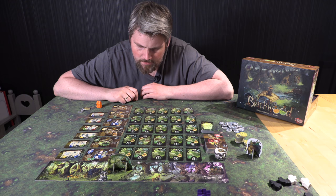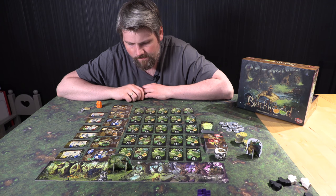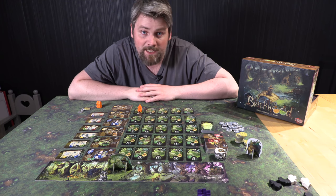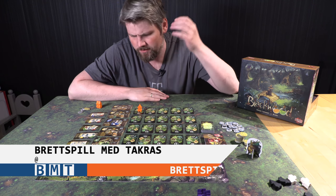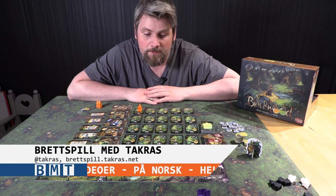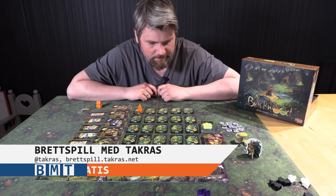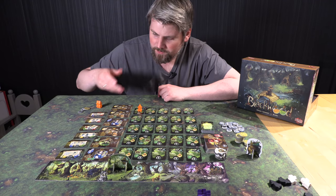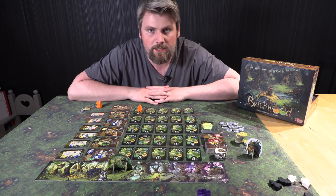Hello! Dette er et spill hvor du skal samle ingredienser som flaggemus, sopp og firkløver – det er de tre tingene du skal samle. Og du skal bruke disse ingrediensene til å lage miksturer, og bruke miksturene til å enten selge til landsbyfolkene, eller til å bruke dem til det de er lagd for.